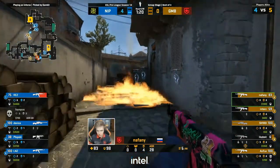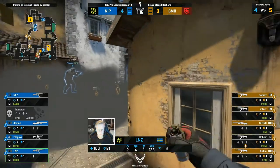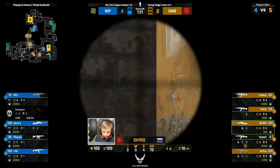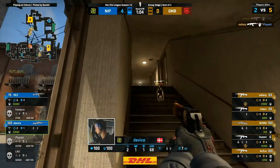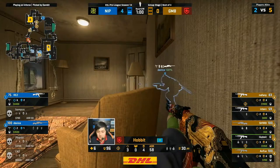Good spray from Naphany, but he doesn't finish any of the targets. There's still three members of NIP contesting B. I think Device is called for backup now — Rez starting to maneuver over there. There's no nades left for NIP, there's no bodies left for NIP. Before I can even talk about nades, they go for an info play, and Naphany sits them down and says good night.